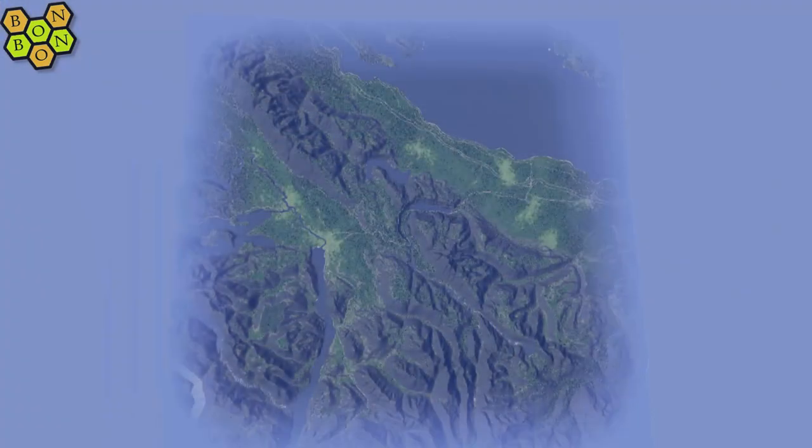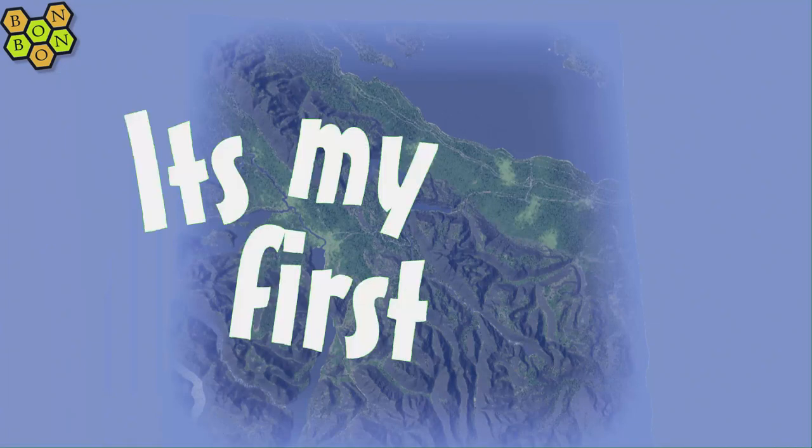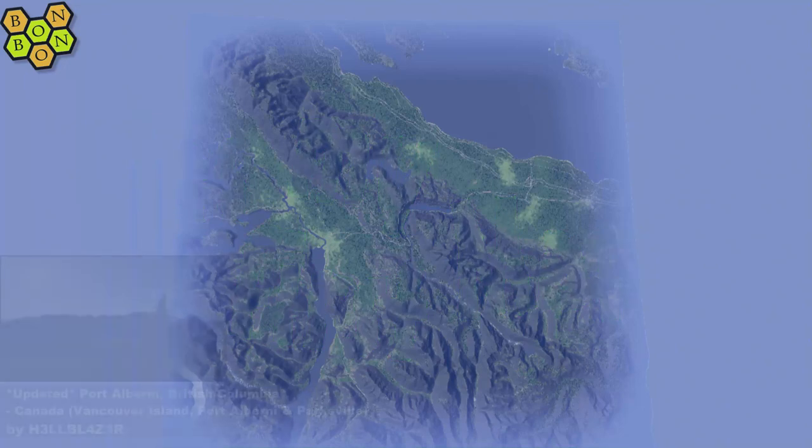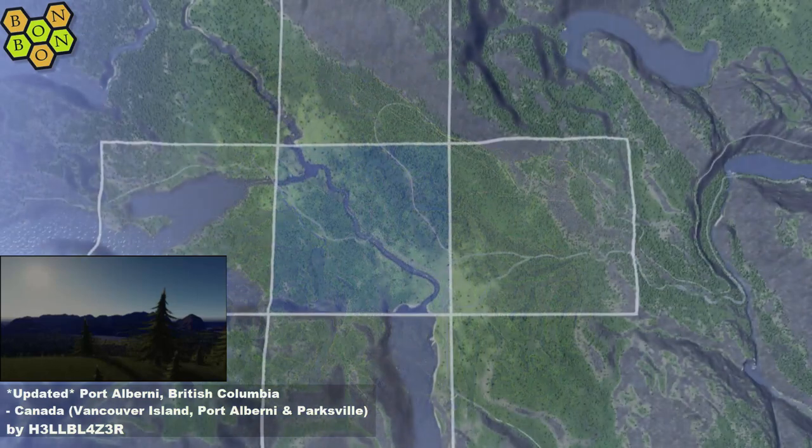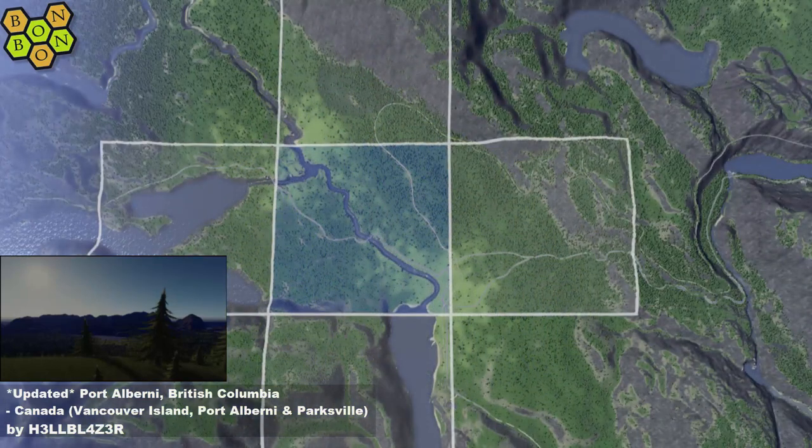Hello and welcome to Tuesday's WhatMap. Bon Bon here, how you doing? Happy New Year - if you missed yesterday, go back and watch it straight after today. Now it's the first map and a creator request. I've got a new sting made. Anyway, it's updated. Port Albany, British Columbia, Canada, Vancouver Island - Port Albany and Parksville by Hellblazer. Well, that's one heck of a name that you're not going to forget any time soon.